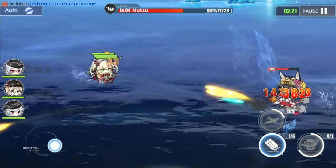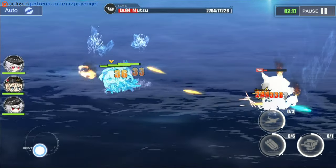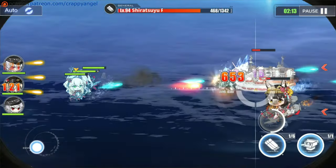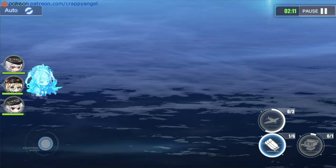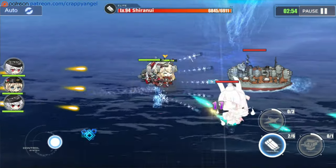This cool-looking faction leader of the Iron Blood is an event-only ship that can only be obtained from the special construction pool during the Scherzo of Iron and Blood event. This means that just like other SR event-only ships, you will need good RNG to get her, and you might even end up wasting hundreds of cubes and still fail to get her.